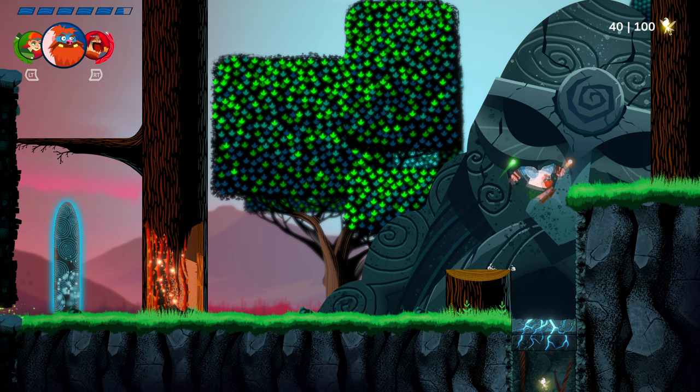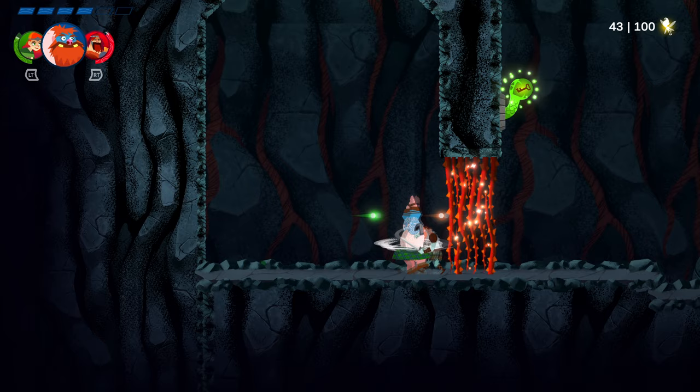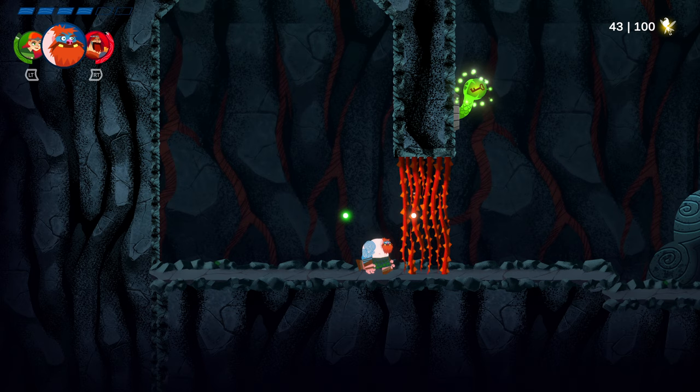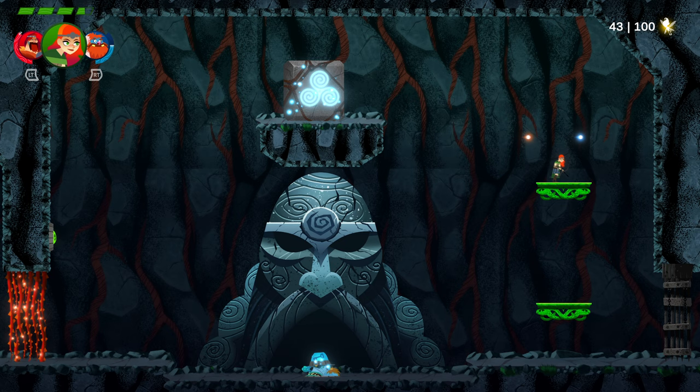Switch back to our big brawler boy - smash through there. That went extremely poorly. This guy's definitely better at fighting for me. Here's one of the puzzles - well, it's not really a puzzle, but you have to push the block so that the door stays open. If you do it yourself the door doesn't stay open, so you have to do it like that.